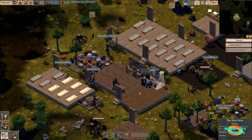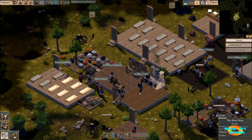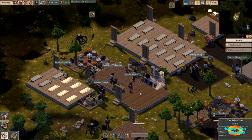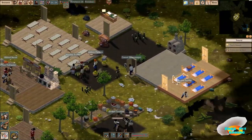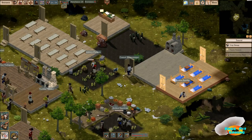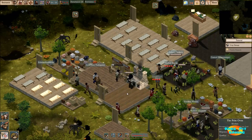Welcome back everyone to episode 4 of our Let's Play series of Clockwork Empires. If you've been joining us through the first three videos, you'll know that we've expanded our labor housing as well as our overseer housing. We've got things up and moving along, with a few specializations in play right now including carpentry and a kitchen.